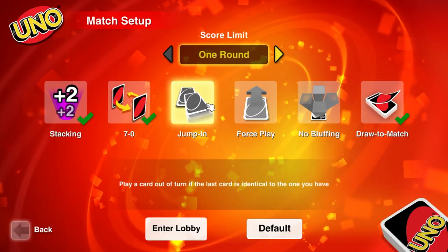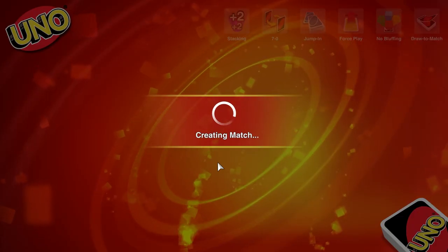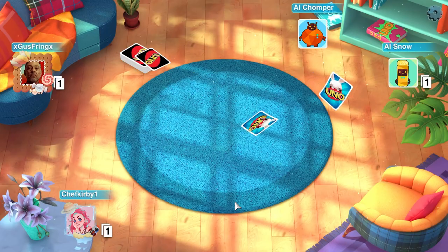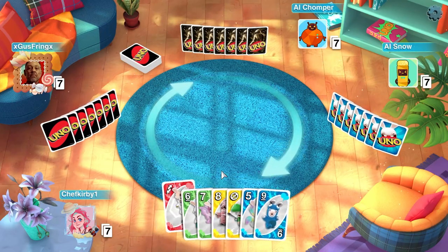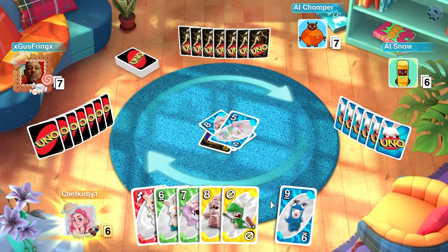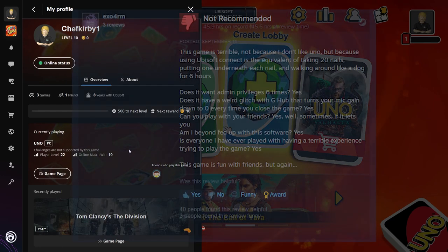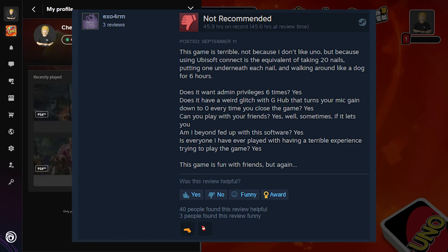For any given game, any or all these settings can be turned on — but fair warning, this is how you destroy friendships. In my case for recording the footage for this episode, I play with my good friend xGusFringX. We play with two bots in our session, as there is something about this version I haven't mentioned yet: this game uses the Ubisoft Connect Launcher, previously known as Origin, which in many ways defeats the purpose of having this game available on Steam at all.